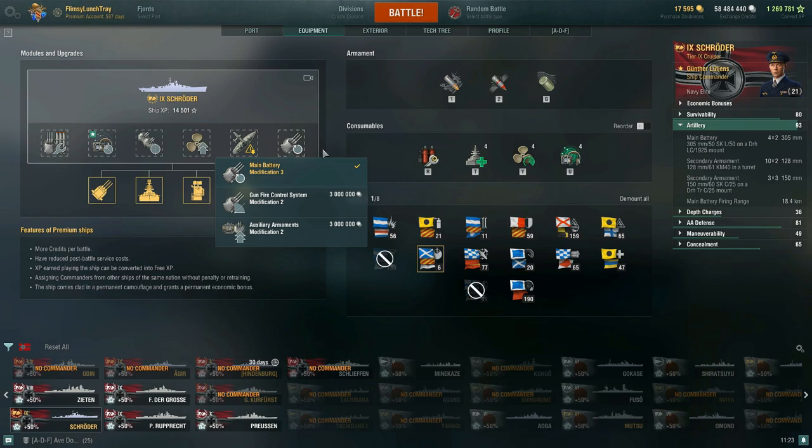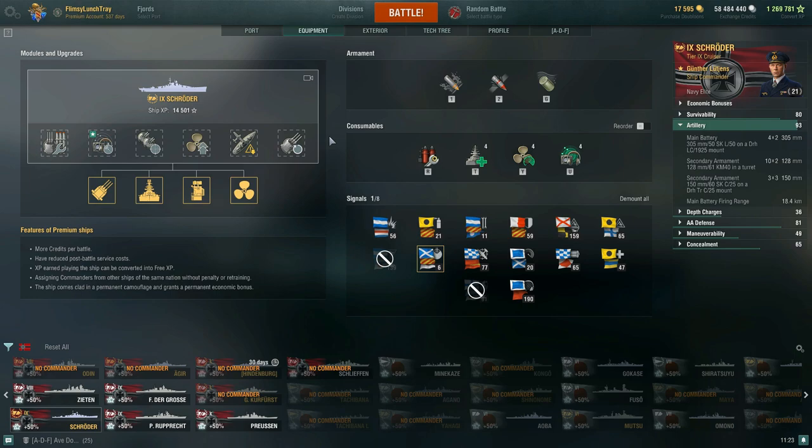I think in brawling game modes the full secondary build can make a lot of sense, but in randoms it may depend on battle to battle. So this is what I would run in terms of the combat signals.